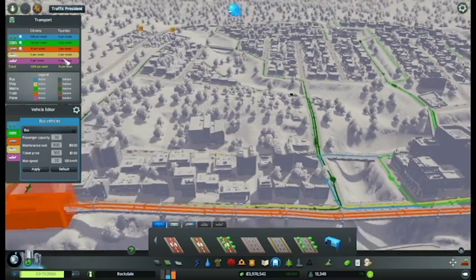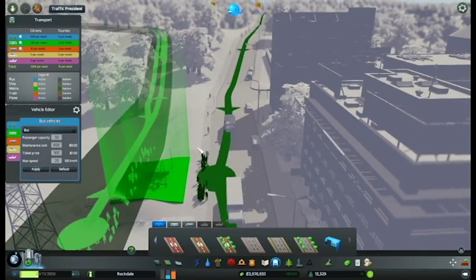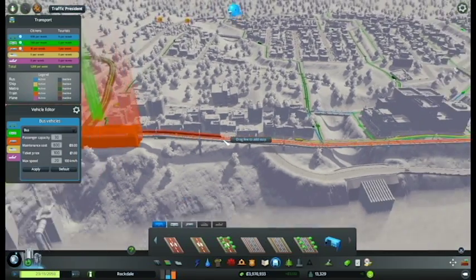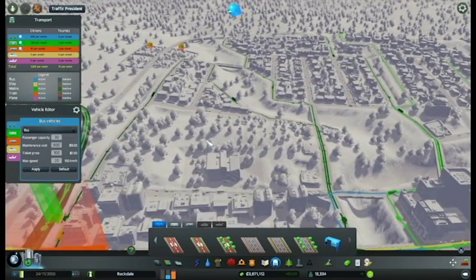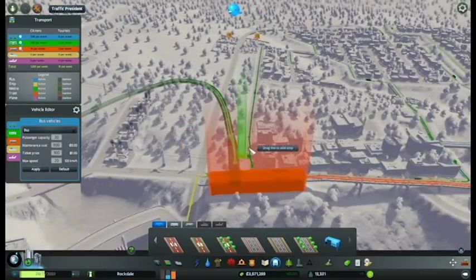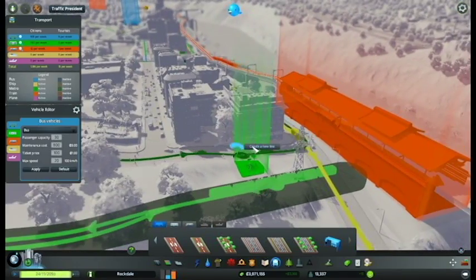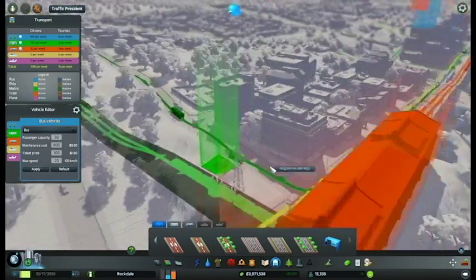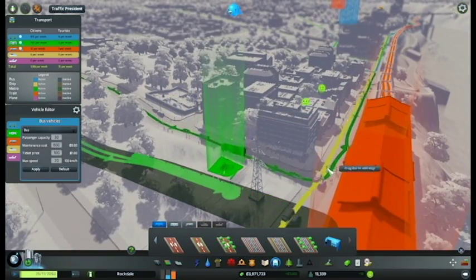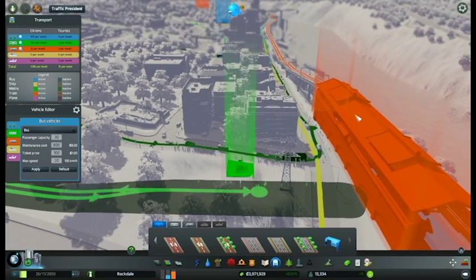Now let's actually look at some of these lines and make sure we aren't getting a stupid number of people lining up. I don't know why there's so many people lining up right there — is it just because the bus stops right outside? We're actually going to move this over there so there's an equal choice between bus stop and train station.